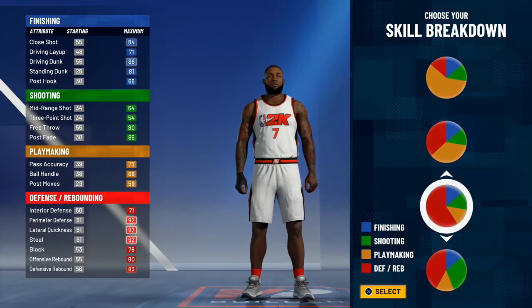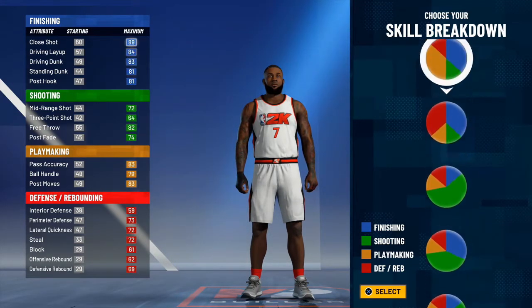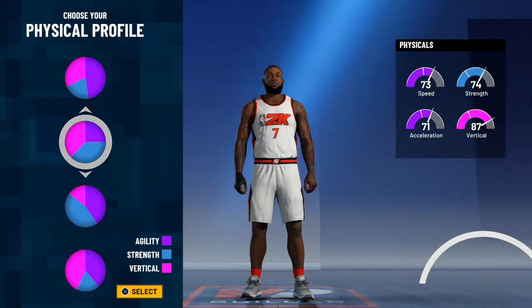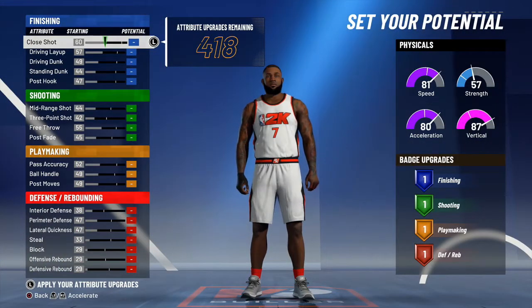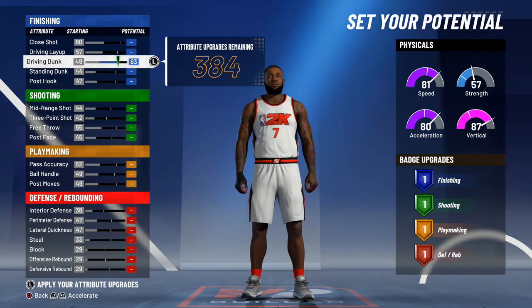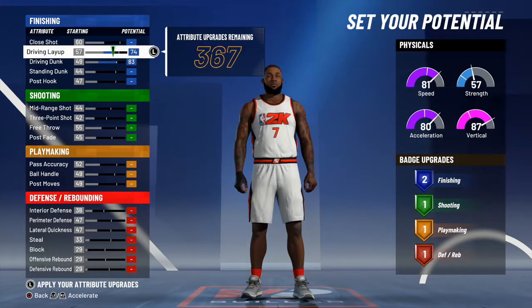Slashing playmaker is pretty easy to make — not gonna waste any time on this build. This is the one you want: slashing playmaker. You want to get all the vertical, the speed, then max the driving dunk and put driving layup to a 75.